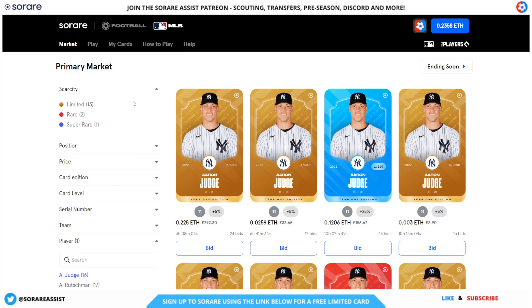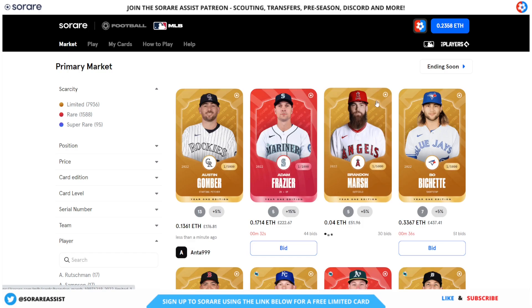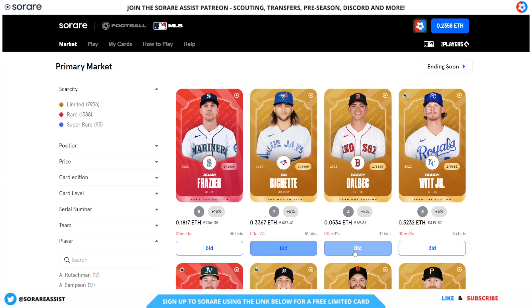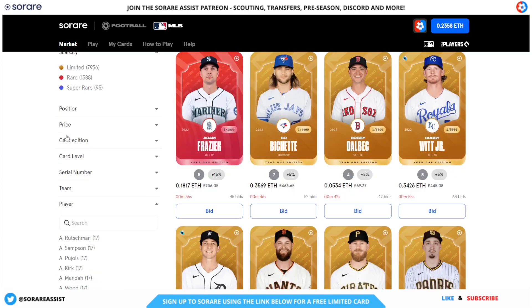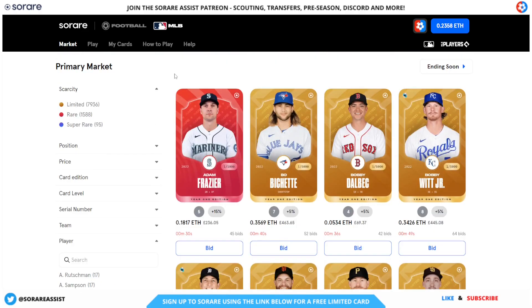To buy cards on SoRare, you can go on the market located at the top left — New Card Sales. This brings you to an auction screen, a bit like eBay, where you can see the time ticking down and bid on a card for one of your favourite players. You can also filter by different scarcities — limited, rare, or super rare — if you're after a particular type of card. There are also additional filters at the bottom left of the screen if you want to filter even more.